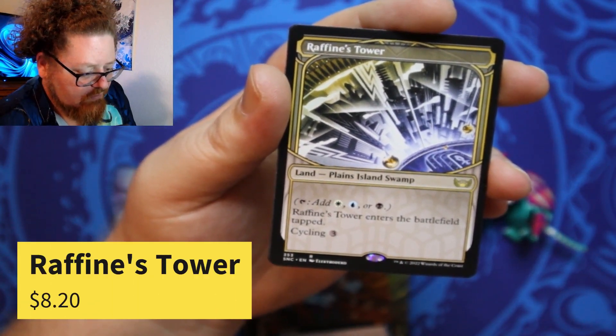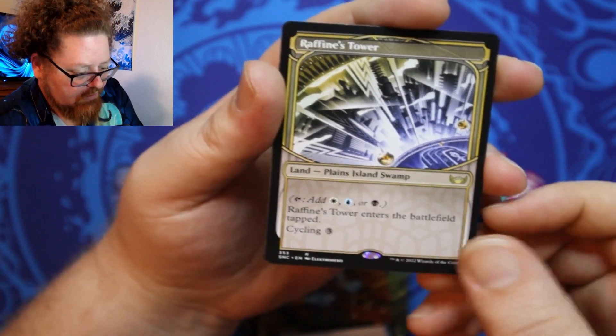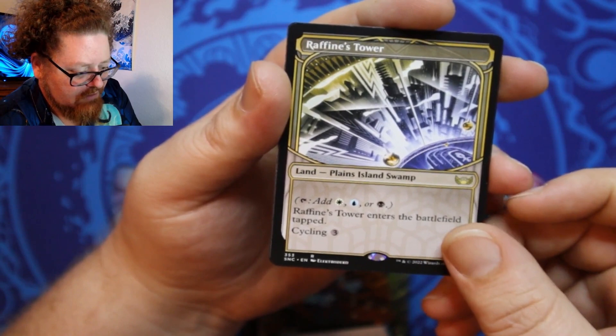Raphine's Tower — another one of the towers here. It is one of the Triomes, that's really cool. With Cycling. Nice, we have Triomes. Plains, Island, Swamp — so that counts as a basic land.